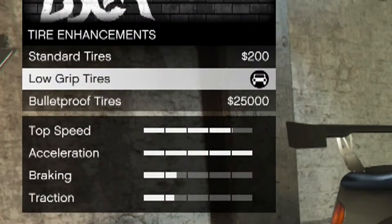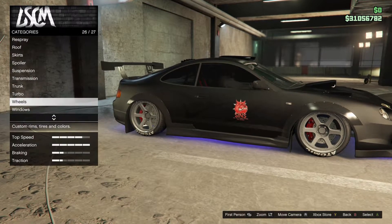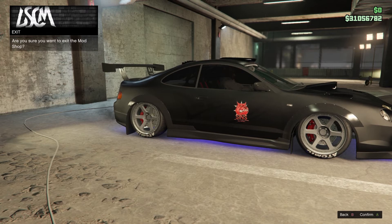As you can see on that little stat bar, it takes nearly all of our traction away from the vehicle. Just keep in mind that you won't have the bulletproof tires when you select this option, but it's definitely worthwhile to get the fastest speed in the game.